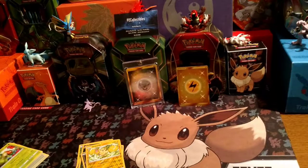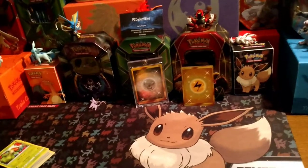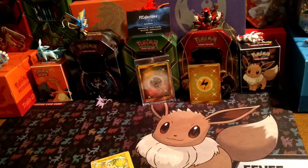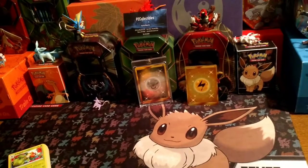So for that box, as you know, you know the promos that we get in it. But as you see, we got a Lightning Energy — only missing four of them now. Missing the Sidekick, the Fighting, the Grass, and of course the Legendary DCE.